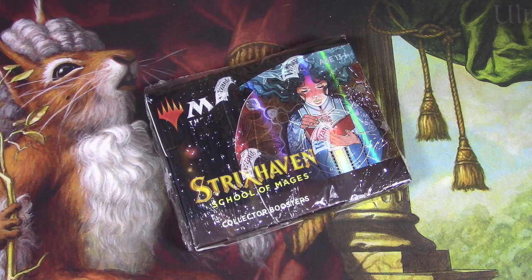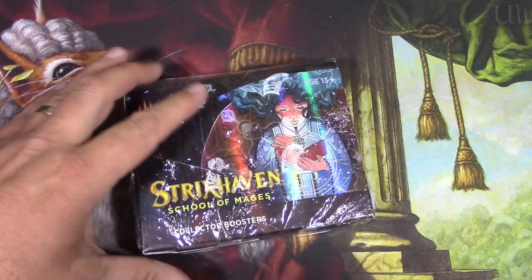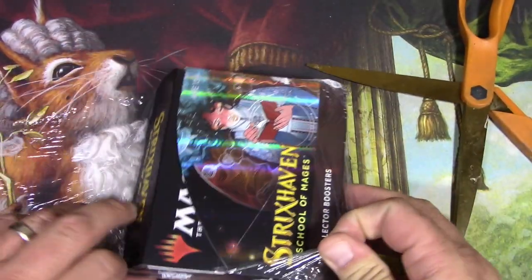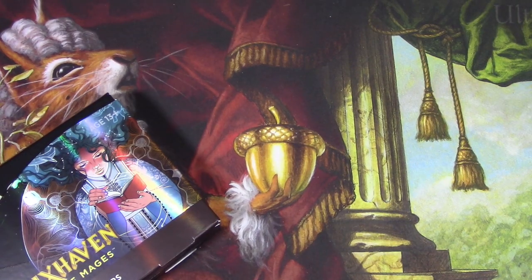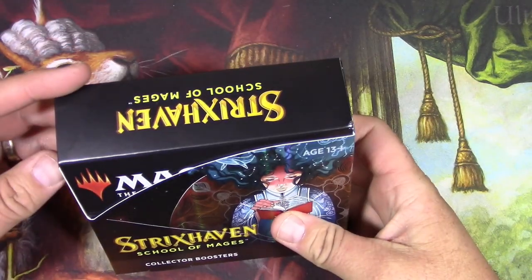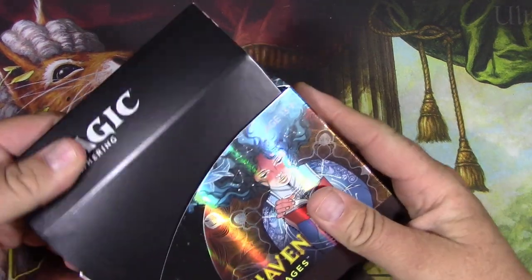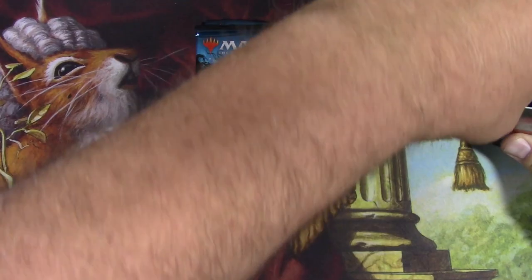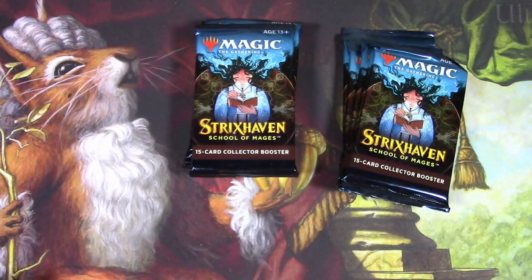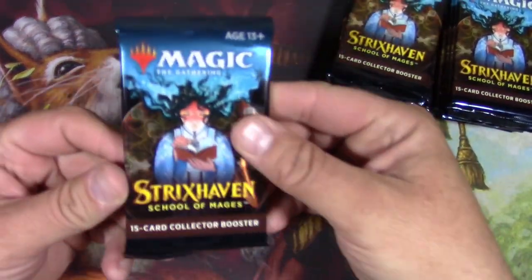Hey everyone, welcome back! I just got done blasting through a set booster box of Strixhaven, so now I'm gonna blast through this collector's booster box. Here we go — time for the goods! Let's see if we can get some Japanese mystical archive cards. Those are the new hotness, that's what everyone is all about.